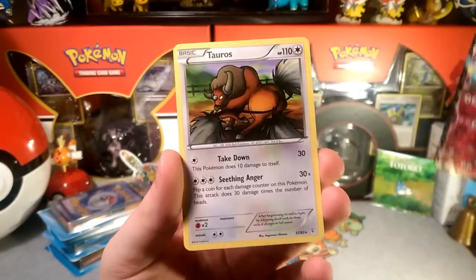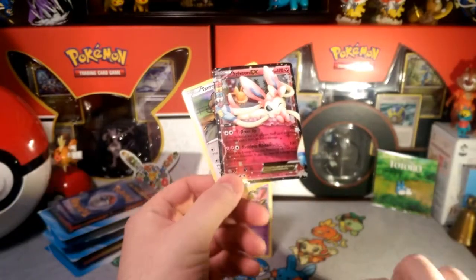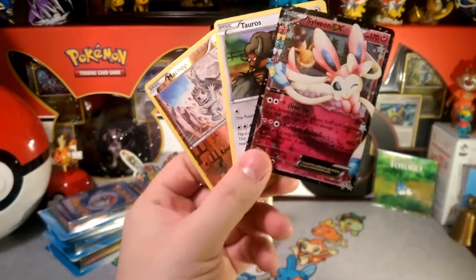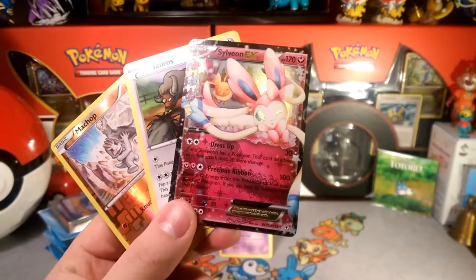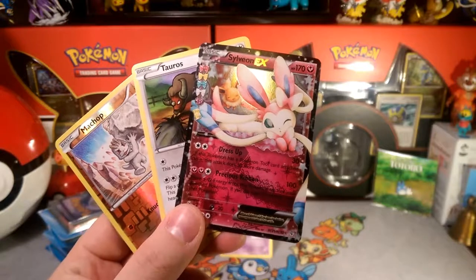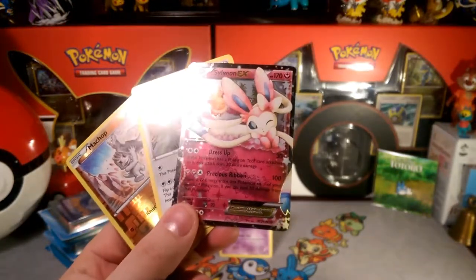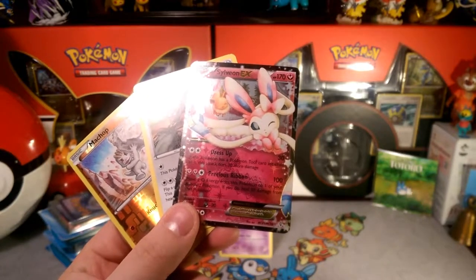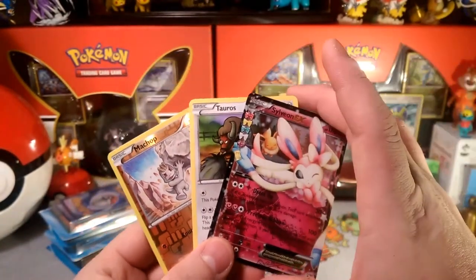That's pretty cool — we got two hits so far: a Sylveon EX and a Flareon, so we're doing pretty well with Generations. Sylveon EX does 60 damage and 90 with a tool card like Choice Band on the first turn. Its Precious Room attack lets you remove a fairy energy from this Pokemon to one of your benched Pokemon and heal 50 damage from that Pokemon. Sylveon healing could definitely be a thing.